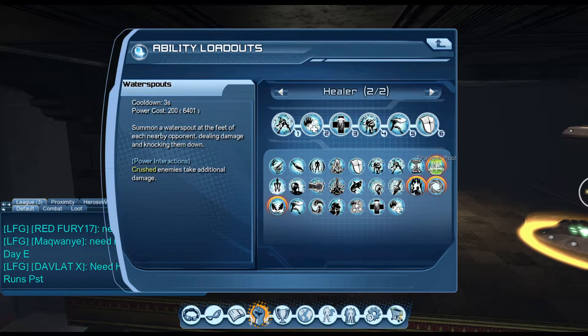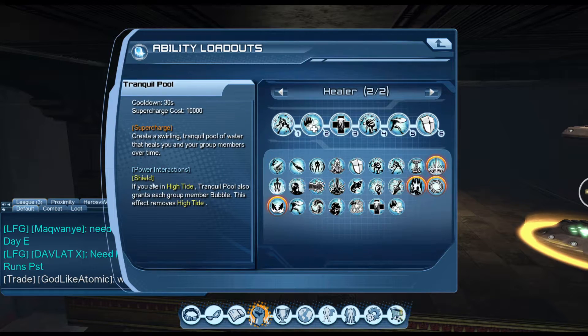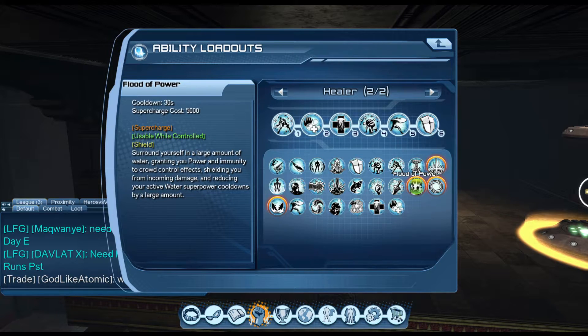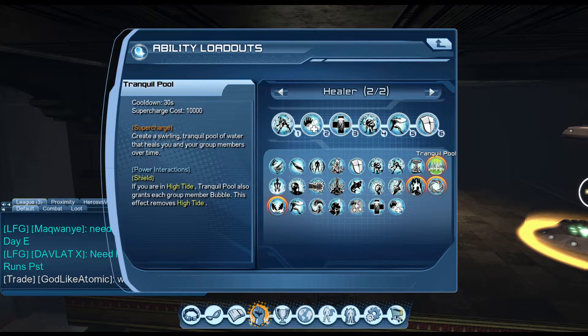For healing as well — if you're in High Tide, the Tranquillo Pool also grants each group member a bubble. This effect removes High Tide, so it works for supercharges as well, but only for this one. The Tranquillo Pool will actually use High Tide.